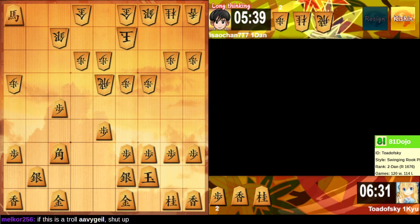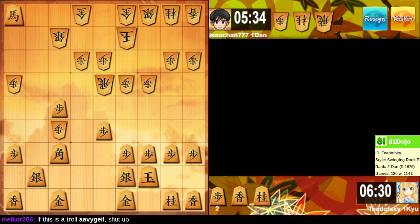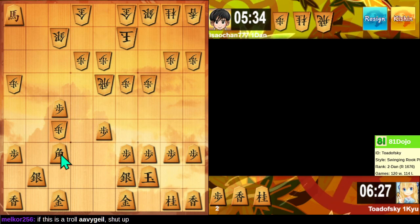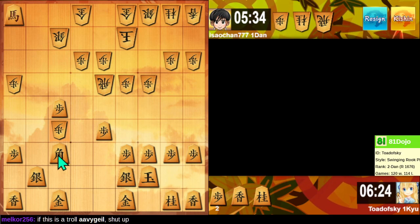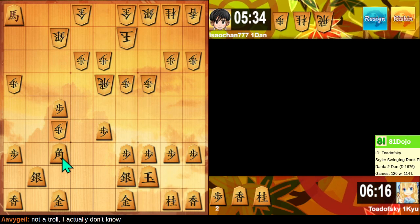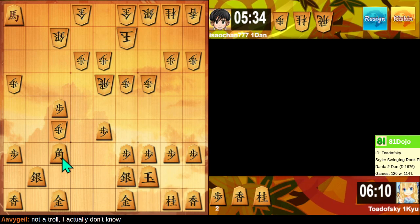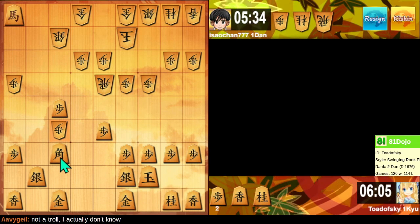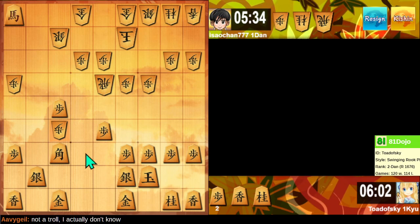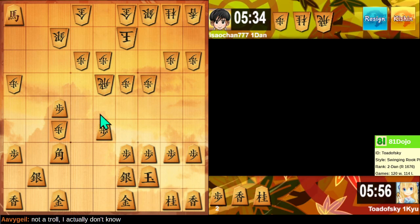My castle is better than theirs and that's all that matters — hopefully. There is the possibility that I'm just screwed here and there's no coming back, but let's assume that's not the case just yet. If I move this it's going to be floating — they can hit it again with a different piece. If I float it here they drop a rook.